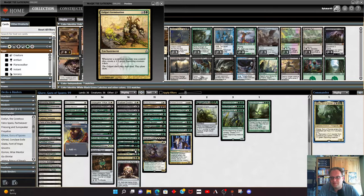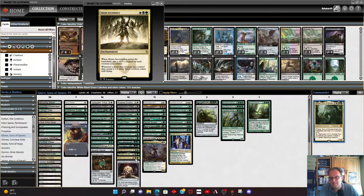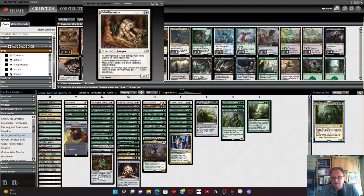Golgari Germination is in here — when some of our other creatures die we get a saproling off it. The second legendary creature is Slimefoot the Stowaway — when a saproling dies you deal one damage to each opponent and gain a life, which is a no-brainer in this deck. Abzan Ascendancy is here to pump up our saprolings as we go along, and it also means when we kill some of our creatures we get white spirit tokens. Palladin of Atulmoc lets you sacrifice a saproling to give each creature that's a fungus or saproling plus one plus one until end of turn.